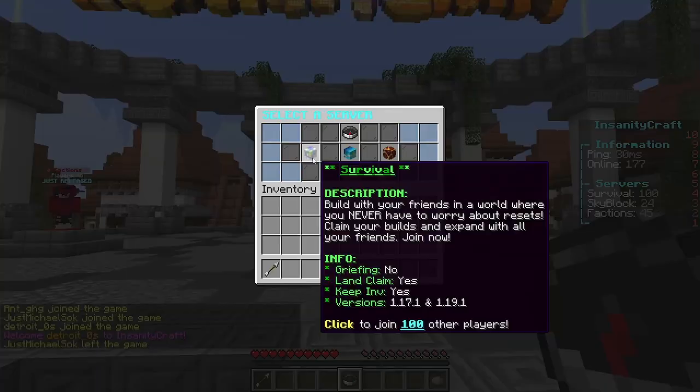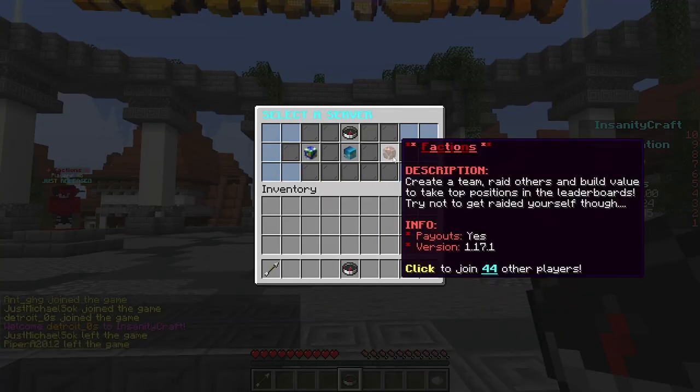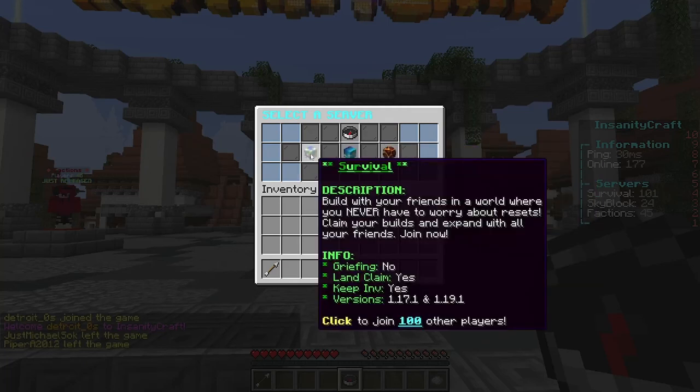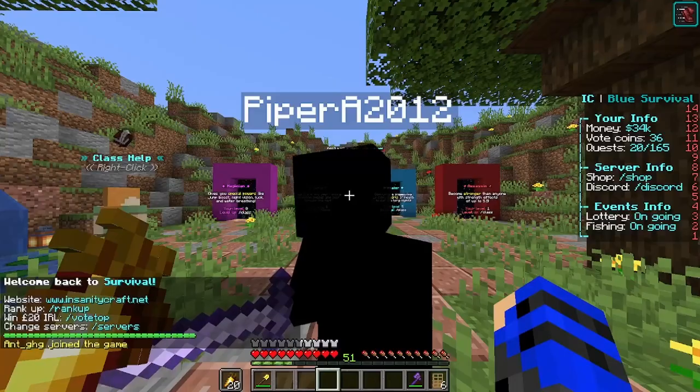I'm in the hub just to show the whole step process. There's survival, skyblock, and Faxans — I don't touch these two, at least not yet. This is a guide for survival, so go here and choose the one you want.